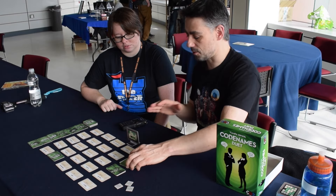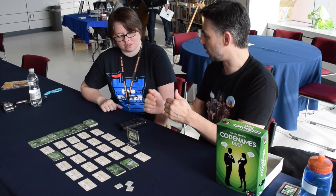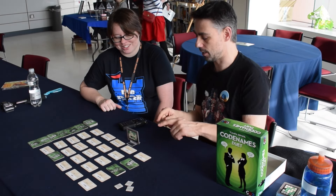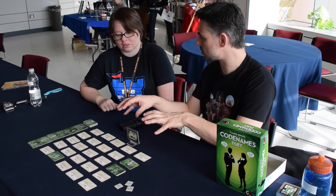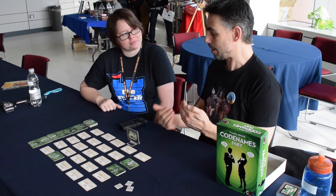The first time I played it I thought, 'Oh, this is clever,' because you can start to work out which three agents are the same on both sides from the clues being given. If the other player gives a clue like 'kitchen,' you think, 'Well, knife is one of ours, so it must be one of theirs too.' Once you've got the three duplicates, you can use that information to your advantage.